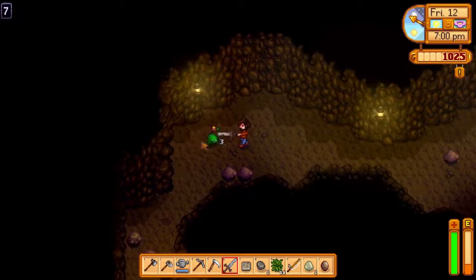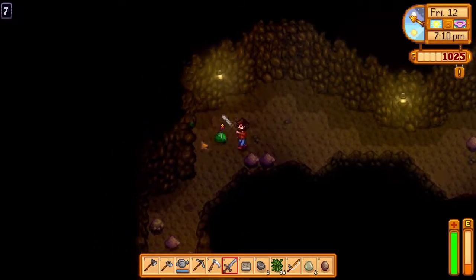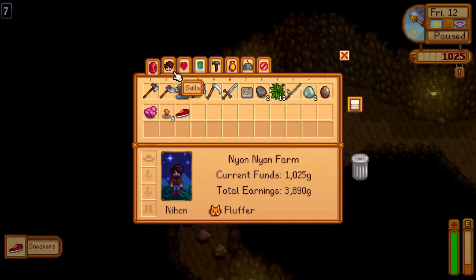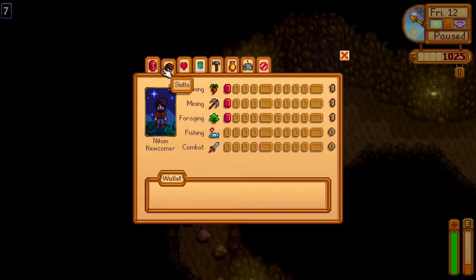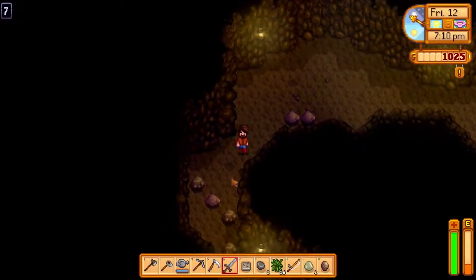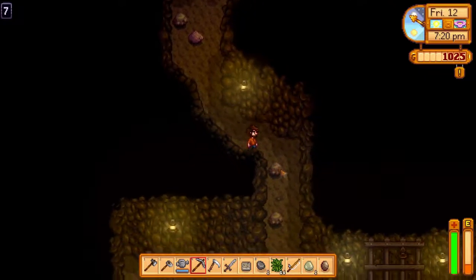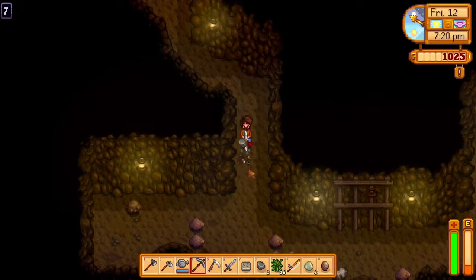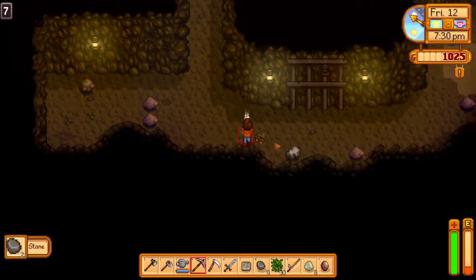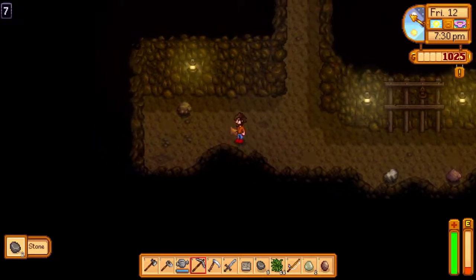It looks like once you go down a level you can't go back up. Oh, is it a slime? He's got a star next to him — he must be like a king slime or something. I didn't realize they have the little blobby thing on their head. Unless he's like a king slime. Oh, he dropped sneakers! What?! Whoa, that's cool!